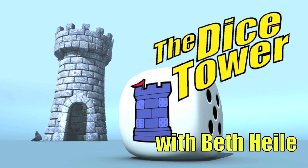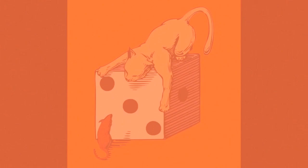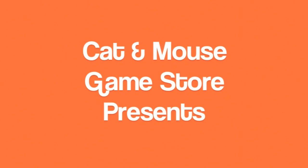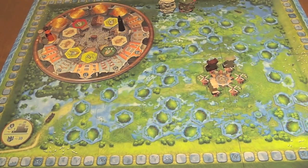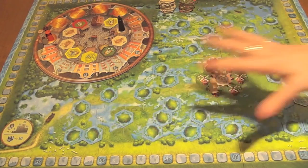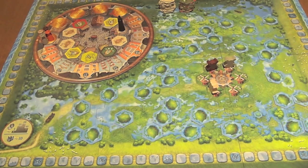It's time for another Dice Tower review with Beth Hiley. In Sealand, you are a group of merchants from the Netherlands attempting to cultivate a very marshy dike area. In doing so, you're going to get victory points, and the person with the most victory points is going to be the winner.